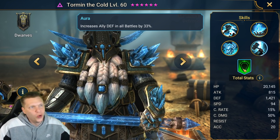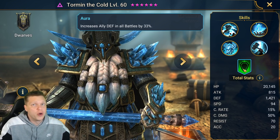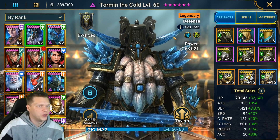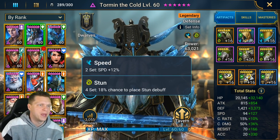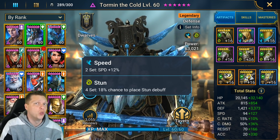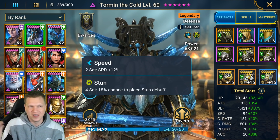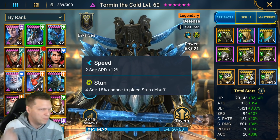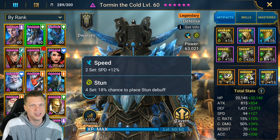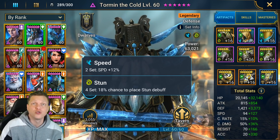Now that we've had a quick refresher on Tormund's kit and stats, let's dive into the Tormund I've got built and talk about this lockdown build. The artifact sets are speed and stun. I love this build with the stun set because he does so much CC with the freezes, stuns, heal reduction, and buff removal. He just brings so much CC and utility to the team that pairing him in a stun set with the right masteries is an insane amount of control.